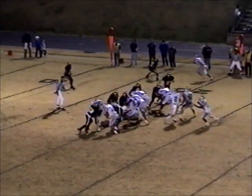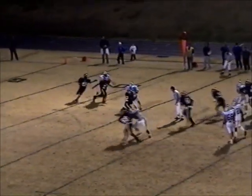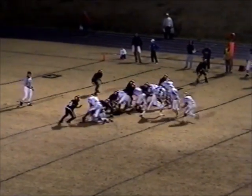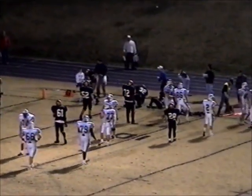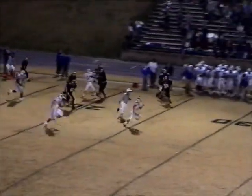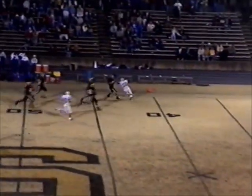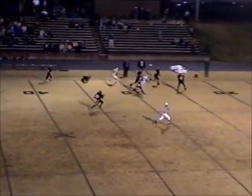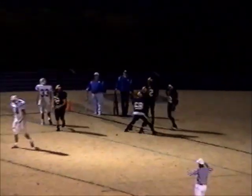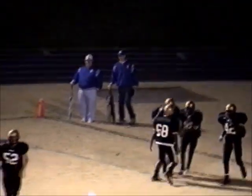Second and ten for the Blue Devils. Limbo back to pass, quick one over the middle — it is complete but not for much yardage. On third down, they fake it — they've got a man open deep. It's the Golden Lions — that's Terrence Norris! Oh, look at that speed! Terrence Norris has gone — that is a beautiful thing, ninety-eight, ninety-nine yards. That's his second interception return of the season. He picked one off a few weeks ago and took it back at West Lincoln. Those coaches are going to talk to the Brevard coaches this week.